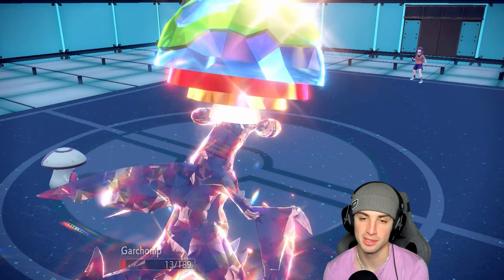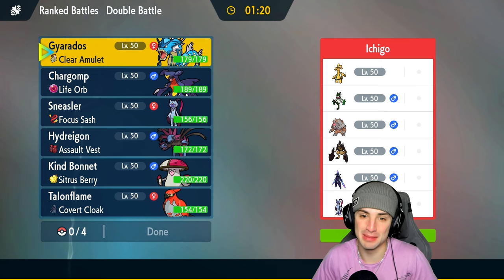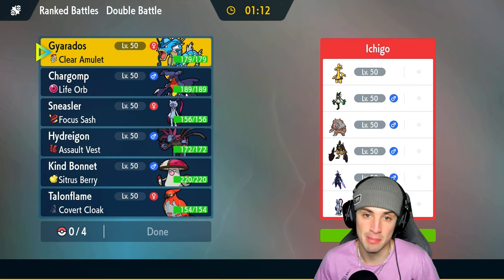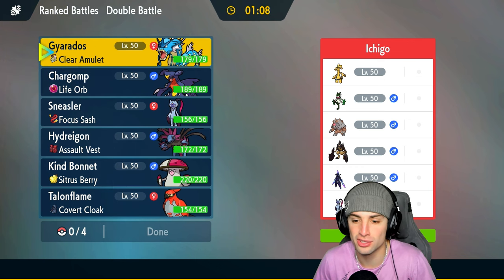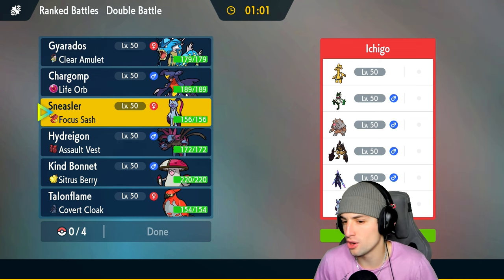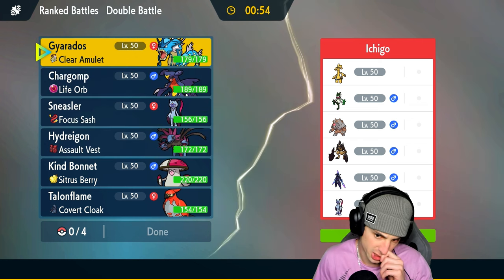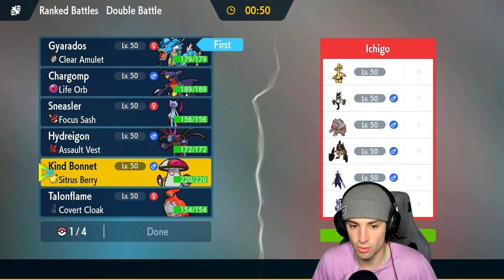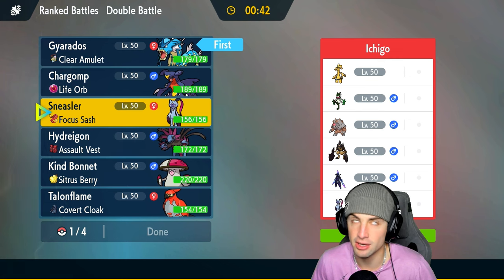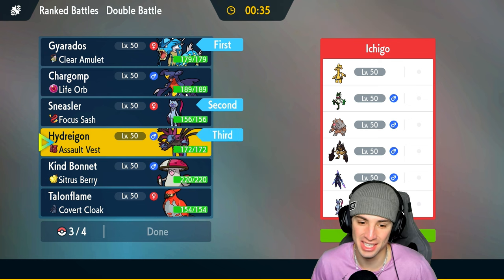Moving on to our second match — going up against a really dope team: Maushold, Scizor, Ceruledge, one of my favorite Pokémon from Generation 9, plus Goldenglow, Ursaluna, and Sneasler. Ursaluna is probably only there for Trick Room. For our lead we could go Garchomp and Hydreigon again, or I could go Gyarados — Gyarados looks pretty good here. I'll go Gyarados, and also Garotura for Dragon Dance. Hydreigon as our third Pokémon, and Talonflame for the last slot.